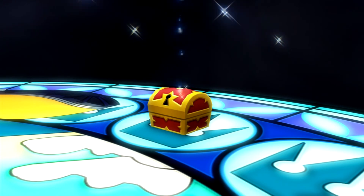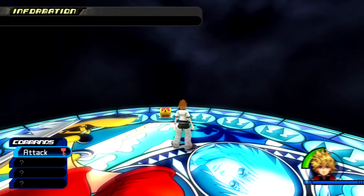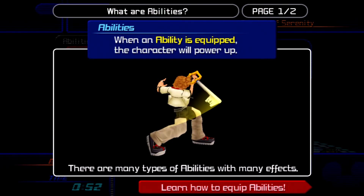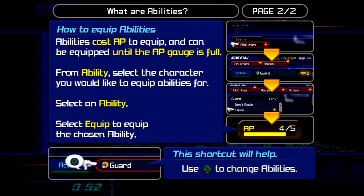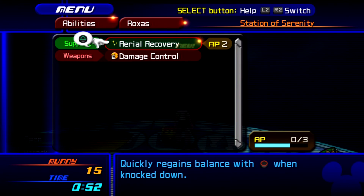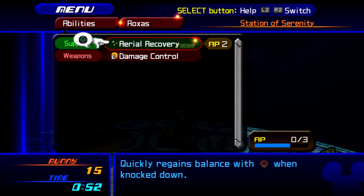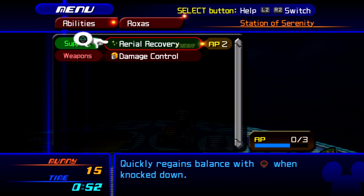What is that? Ooh, give me that chest. Give me that bonus right there. When abilities are equipped, the character will power up. Abilities cost AP to equip and can be equipped until the AP gauge is filled. From ability, select the character you would like to equip abilities for, select an ability, select equip to equip the chosen ability. Not status — Ability. Roxas. Aerial recovery. Did I press triangle? Okay, so I've used 0 out of 3 in the AP.